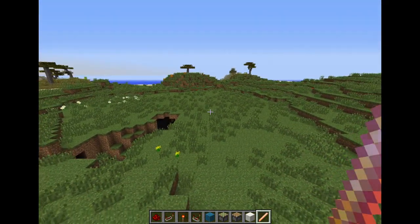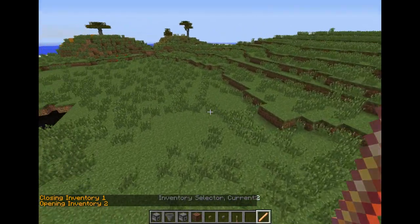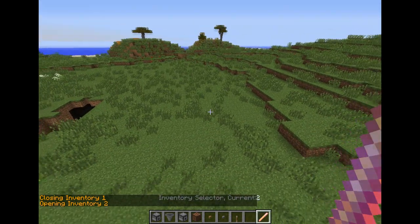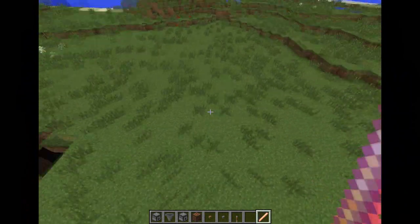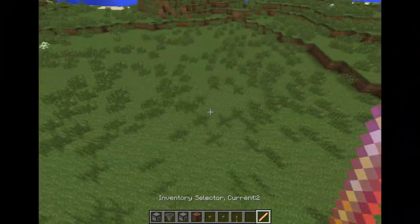As you can see, it shows the current inventory number as well. It's just a pretty easy way to manage your inventories, and we can do even more with this.